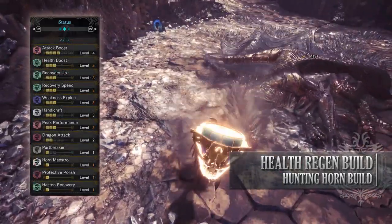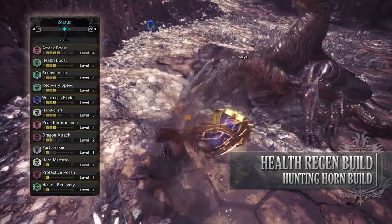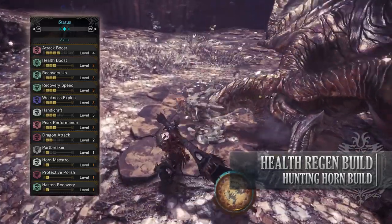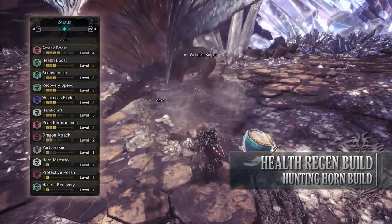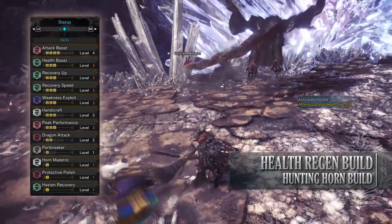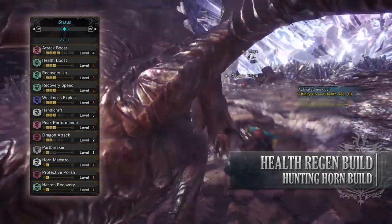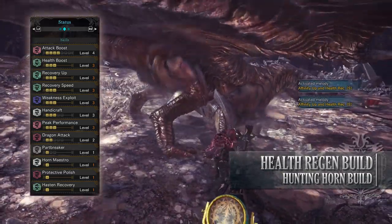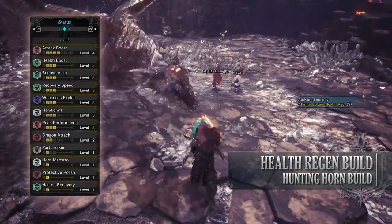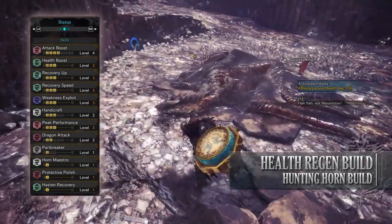As for the skills you'll have Attack Boost level 4, Health Boost level 3, Recovery Up level 3 — which enhances healing effects making them more effective — Recovery Speed level 3, which increases the rate at which health regenerates naturally over time. Normally this only applies to the red portion of your health bar after taking a hit, however with the set bonus on this build it applies to the entire health bar. You'll also have Weakness Exploit level 3, Handicraft level 3, Peak Performance level 3, and Dragon Attack level 2 — unfortunately a byproduct of the gear and not useful here.